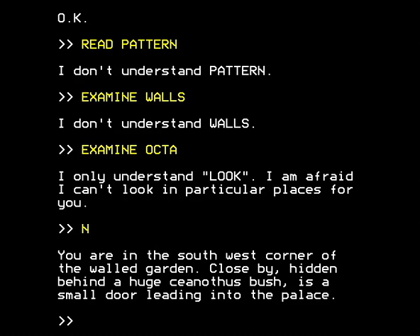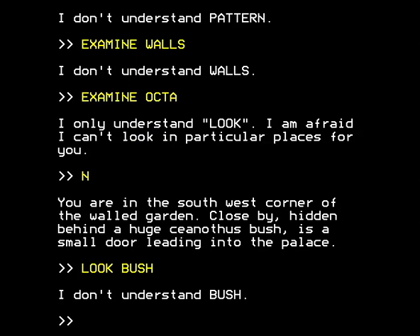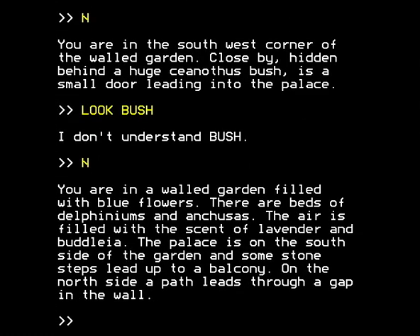North. You are in the southwest corner of the walled garden. Close by, hidden behind a huge cyanophus bush, is a small door leading into the palace. Cyanophus or cyanophus — but of course it doesn't matter. You can't actually look at things, and it doesn't understand the word bush, which is just as well. North again, I believe. You're in a walled garden filled with blue flowers. There are beds of delphiniums and ancusas. The air is filled with the scent of lavender and buddleia. The palace is on the south side of the garden, and some stone steps lead up to a balcony. Can you tell I'm not a gardener? On the north side, a path leads through a gap in the wall. Let us go through the gap in the wall.